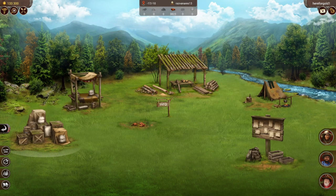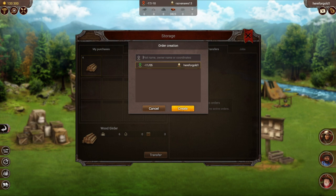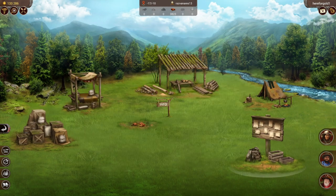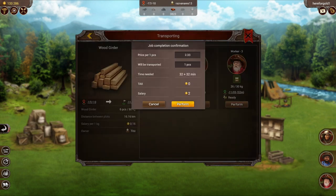There are a couple of ways to do this: you can send a worker over there and load it up and move it back, or I also like to make a transfer order. I go to the storage of the lot the resources are on, choose my own lot, and put in a price — sometimes fairly low if I'm doing it for myself, since I still have to put gold up. This way it becomes an order on that lot and I can send all my workers; they will go pick the resources up and come back the whole round trip without me having to do much else.